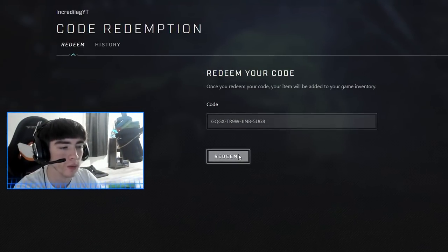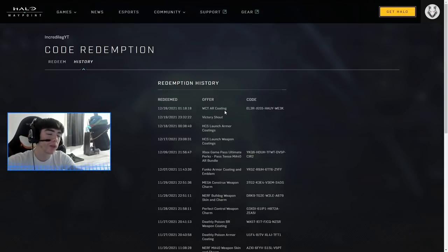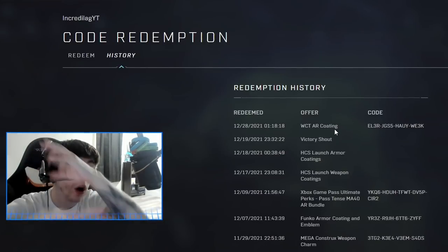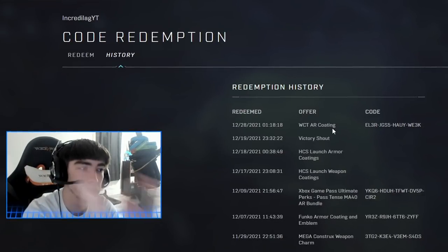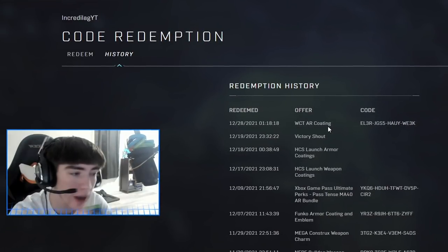Hopefully it works — all right, redeem success! I don't know exactly what this is going to redeem, but you guys can see the last day we redeemed on December 28th was the WCTAR coding, which is the perfect detail coating. Again, you can only unlock it through the Spartan Collection, which actually has the code in the box. We'll hop back in game.